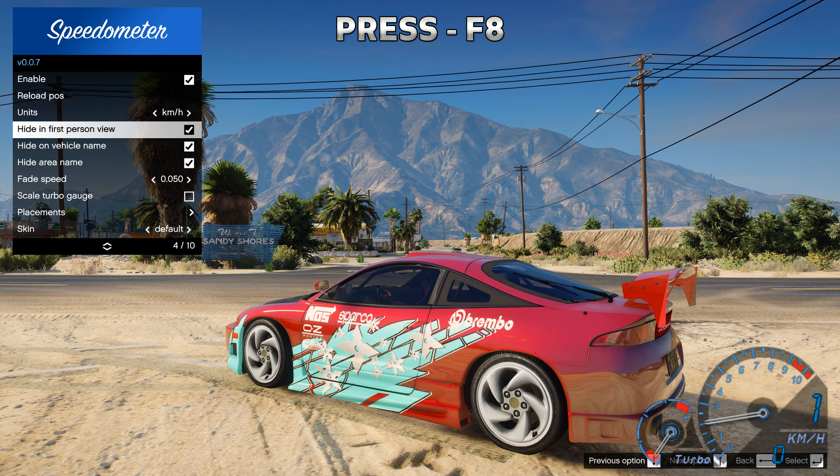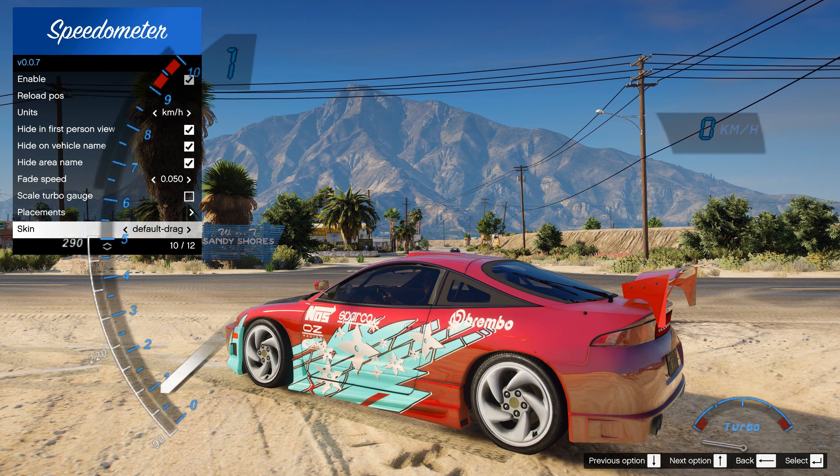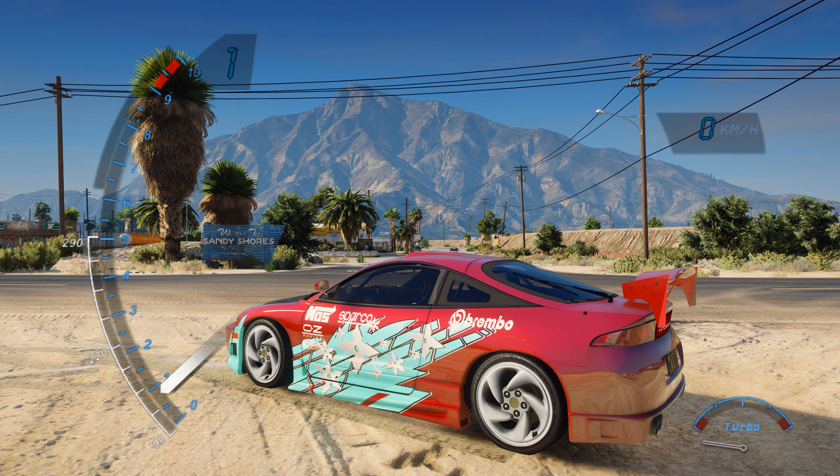After that, you can change the speedometer settings or change the speed units. Also at the very bottom of this menu, you can change the speedometer skin and enable drag racing speedometer.